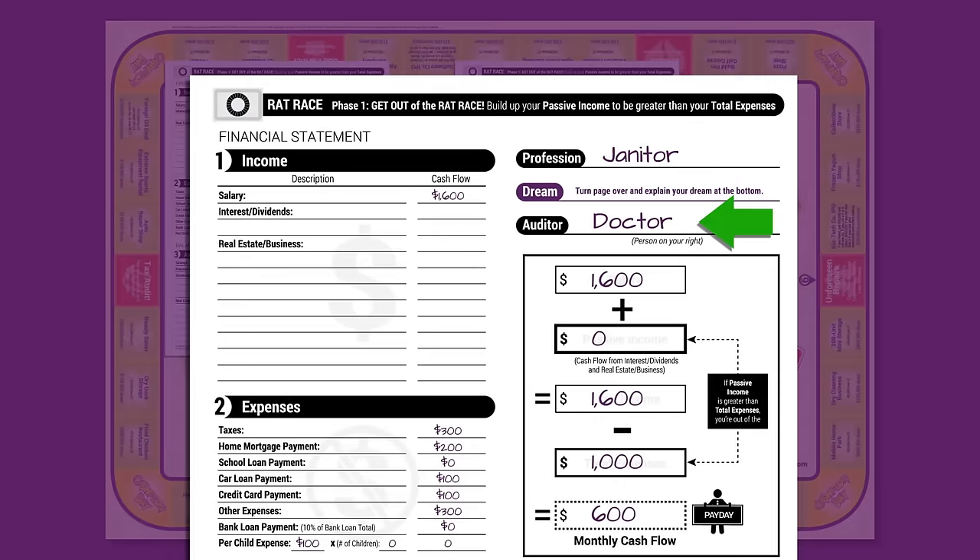Meet your auditor. This is the person sitting to your right. Each time you make a change to your financial statement, the auditor must check your work.